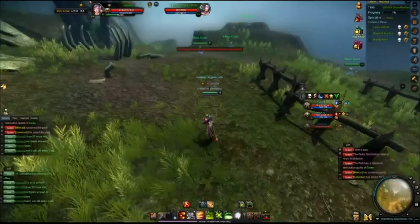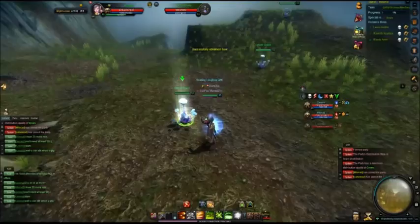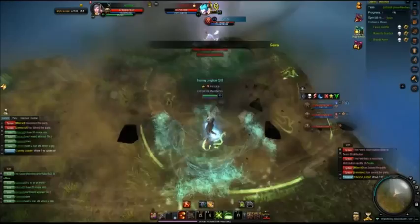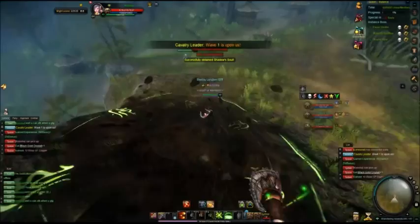Before the challenge starts, and even during the challenge, you can see these little ghost grass along the area. They give you these things called soul — a random amount, anywhere from 3 to 10. Like right now I just got 3. And of course, it sometimes spawns these adds. If you're low level you probably can't take them out very fast, but if you do take them out they give you a lot of souls, like 20 of them.